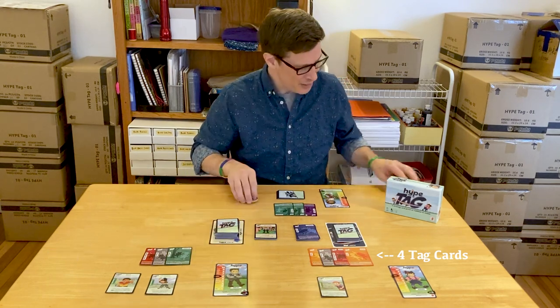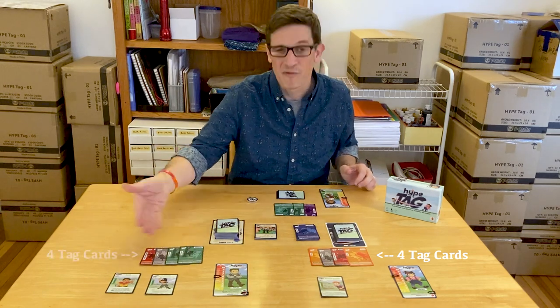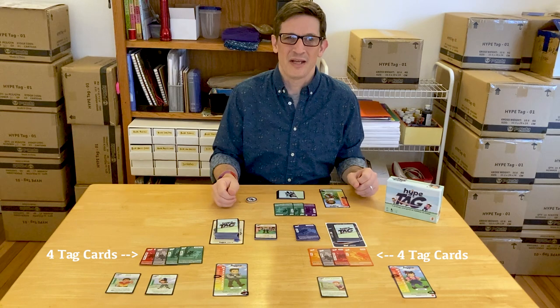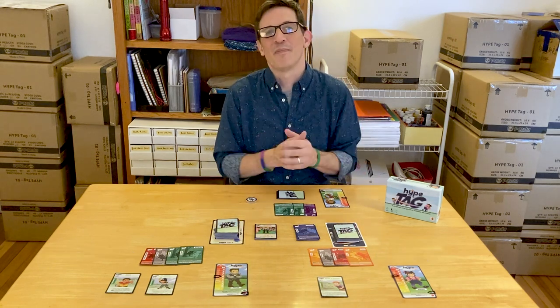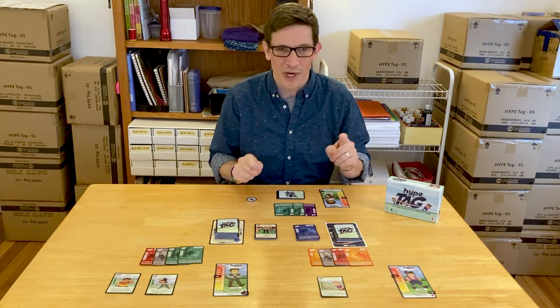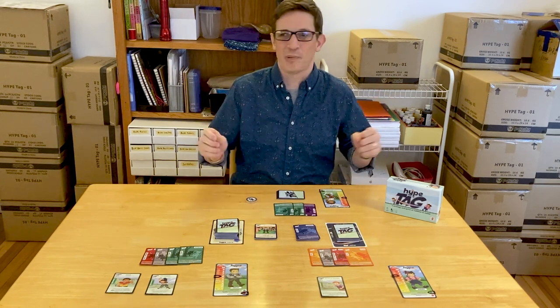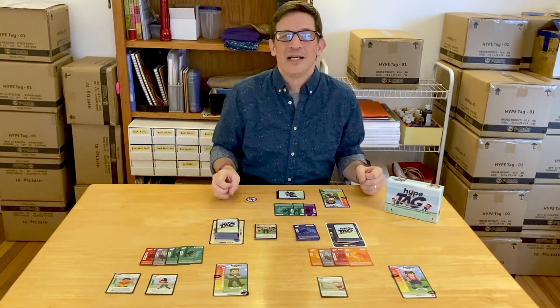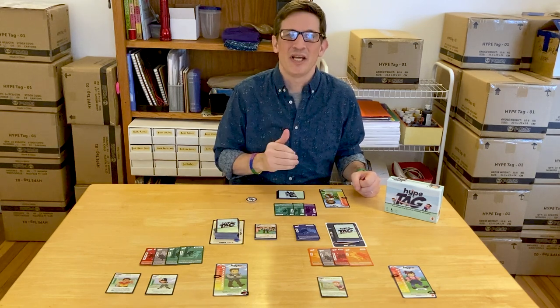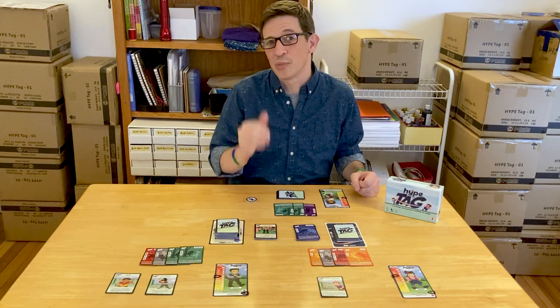But sometimes let's say this player has four and this player has four — now I get a choice. If you're playing your early games, my strong advice is don't toil over the choice for too long. Just tag somebody — just like if you're on the playground you'd just be like, I got you.